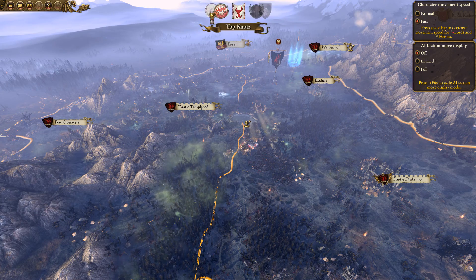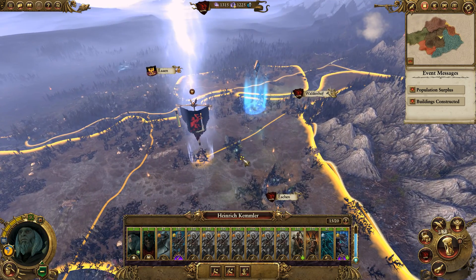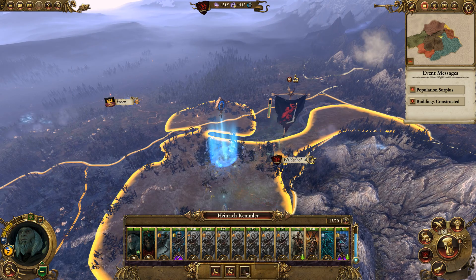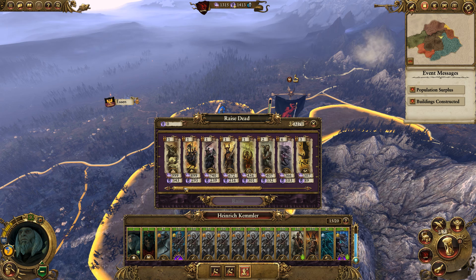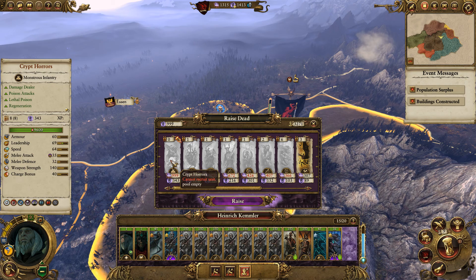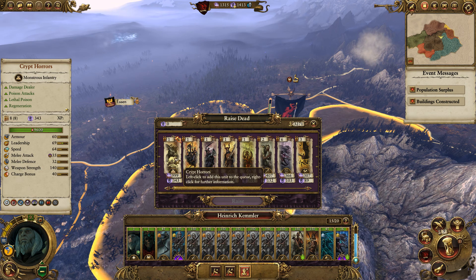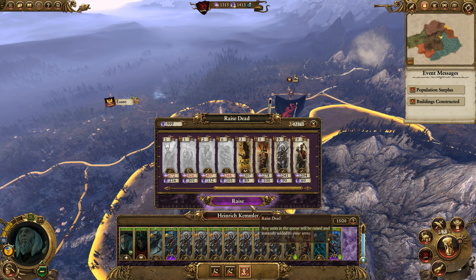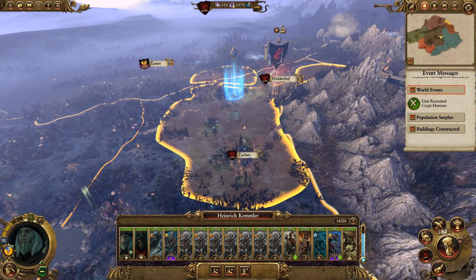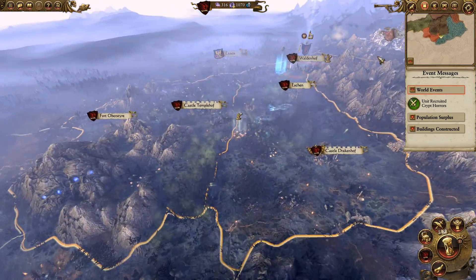I've got the banner mod on that changes the flags as well - they look really good, I'll put the mod in the description if you're interested. Let's hop into Waldenhof and raise some dead. Quite a nice bunch of units we could pick up. I quite want the Crypt Horrors - poison attacks, lethal poison, regeneration. Going to use all our money, but I want Crypt Horrors. And maybe we'll get some Black Knights next turn.